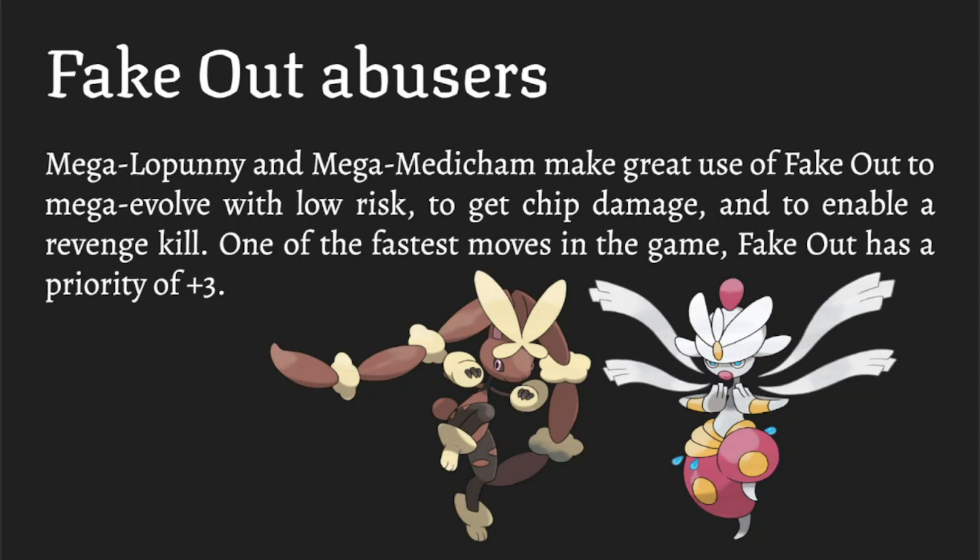Fake Out flinches the opponent almost guaranteed — there are a few exceptions like Inner Focus, but most of the time you'll see Lopunny Fake Out chip a Pokemon into range and then take it out with High Jump Kick. Similarly, Medicham has Fake Out into High Jump Kick, and also has access to Bullet Punch. The flinch is why these moves are so low risk — you come in and basically always get the first hit. With Lopunny's STAB, Fake Out gets a 1.5 multiplier, which is incredibly strong.